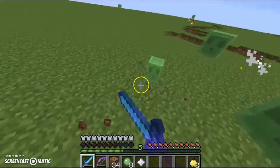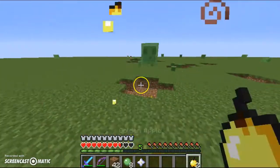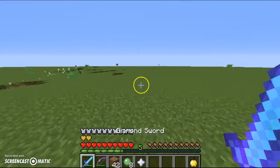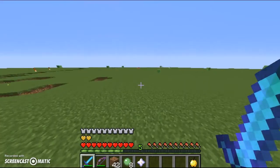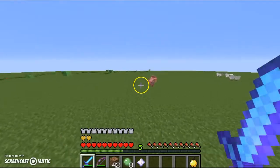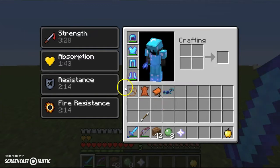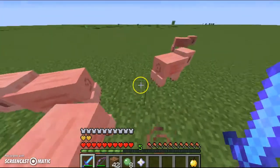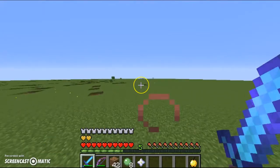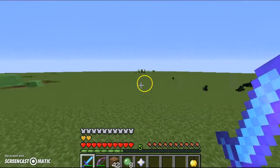Alright guys, we've successfully defeated the Wither. That was intense. Sadly, our horse did pass away in the battle. Our armor is still looking pretty good, but we got him — we got our target, we defeated the Wither. And I think we did it in a reasonable amount of time — seven minutes to fight the Wither.